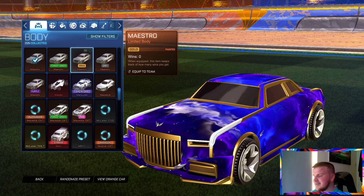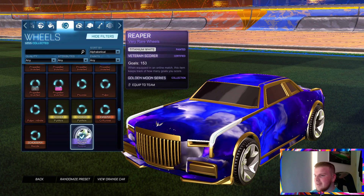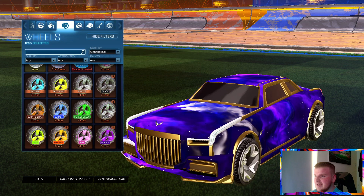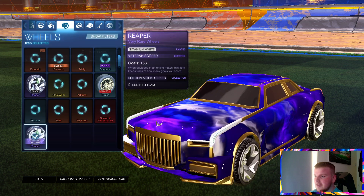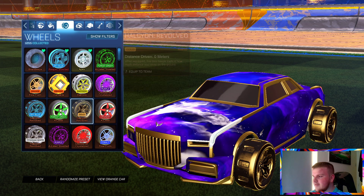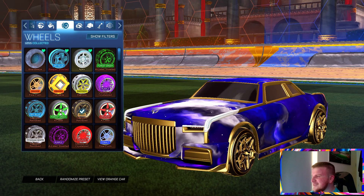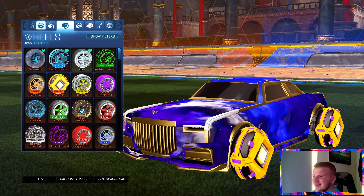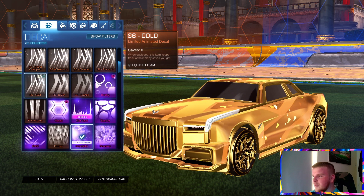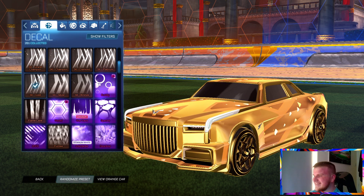Let's equip the Gold Maestro — oh my god that looks so good, damn! And let's put the Halcyon Revolved wheels on. In the comments let me know if you're actually going to be buying any of this stuff. Oh my god, it just looks so clean! I got all the way up to GC, but man look how that looks — it is so clean.